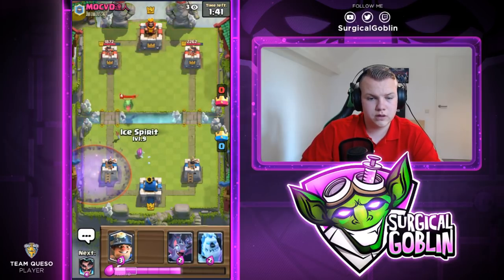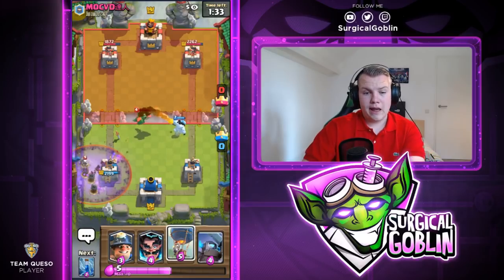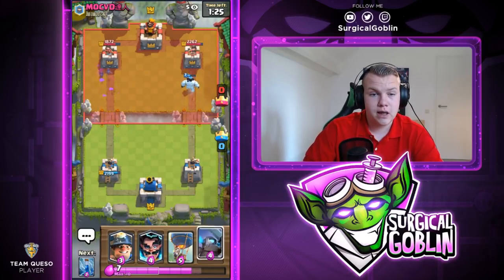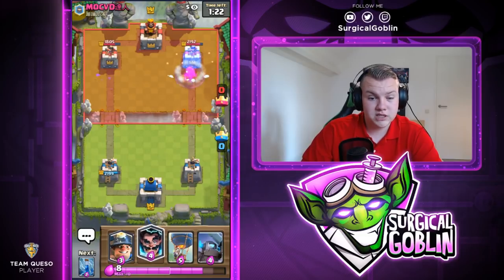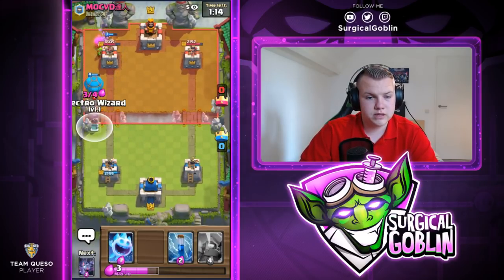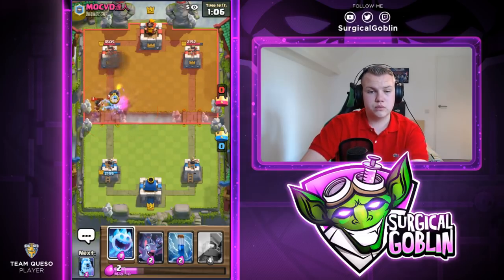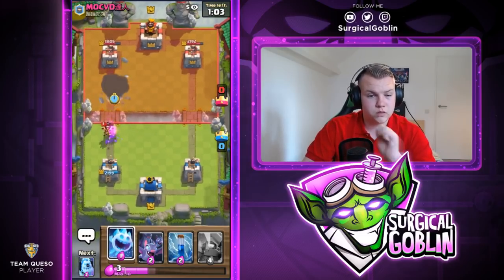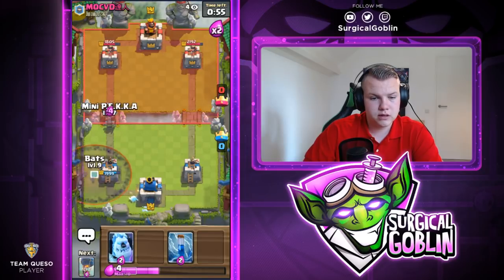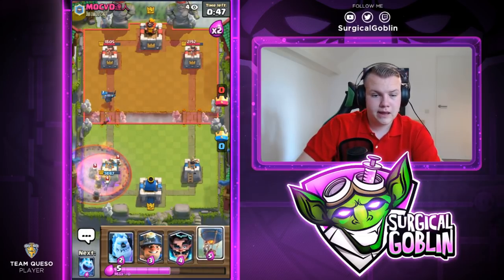I'm trying to collect information — seeing what he has for my balloon. He showed his baby dragon, tornado, and Electro Wizard, which tells me he's running splashyard. Maybe with bowler or executioner. I could go with my own Electro Wizard to stun it, but he has tornado — really good counter. We're still leading with damage, which is good. He overcommitted so I'm waiting for skeletons to stack up before pushing. I go with an ice golem to tank, then balloon and miner, but he unfortunately has so many air units.